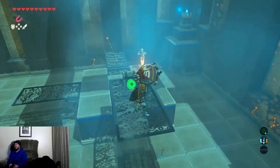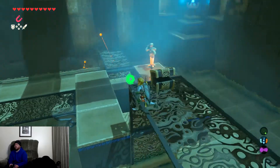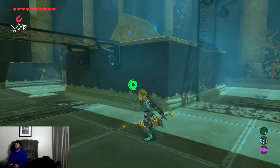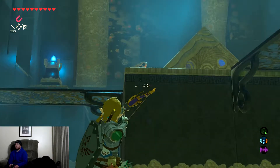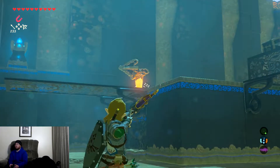So as you walk in, take an arrow and spin this twice. As you can see, I've already been here.